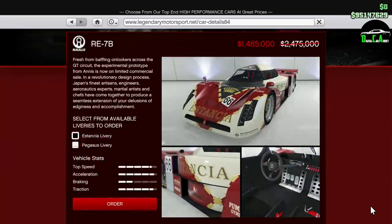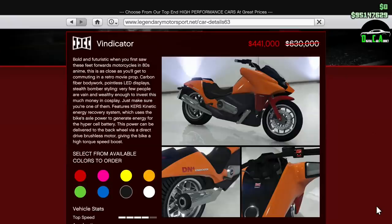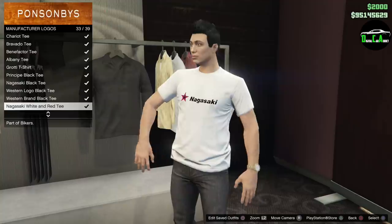Moving on to vehicle discounts, we have 30% off the Ocelot RD8, 30% off the Rapid Rocket, 30% off the Hawker Drone Drag, 40% off the RA7B, and lastly 30% off the Vindicator.